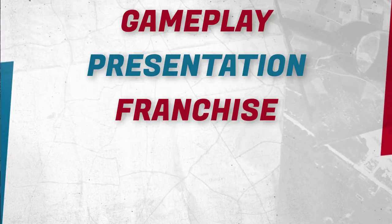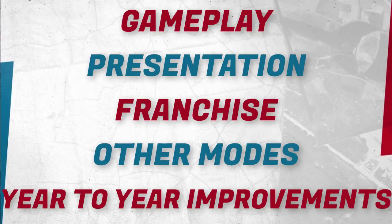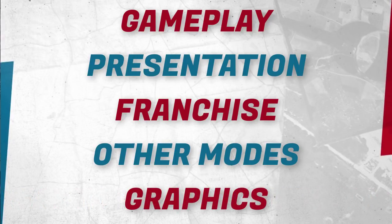In each episode of the series, we are going to compare each game in five different categories to decide a winner for the episode: gameplay, presentation, franchise mode, other modes, and year-to-year improvement. Although in this first episode, we'll be having graphics count as its own separate category, due to 2K not having a prior title to look at.